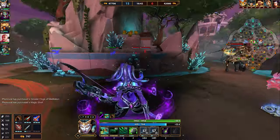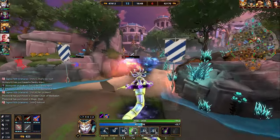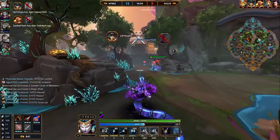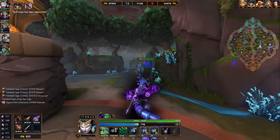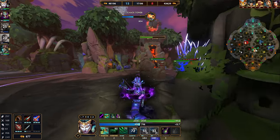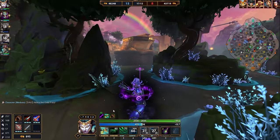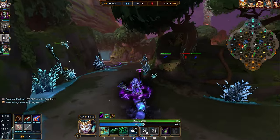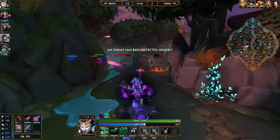Up next, Demon Blade. Demon Blade is probably the best crit item apart from Deathbringer, but Deathbringer is way too expensive to be buying as a first item and doesn't offer enough early game to actually rush it. Demon Blade becomes a lot better early on. If you're building crit, Demon Blade should be one of the items. With Gilded Arrow, you can just do Demon Blade and Deathbringer, which is what I went here.